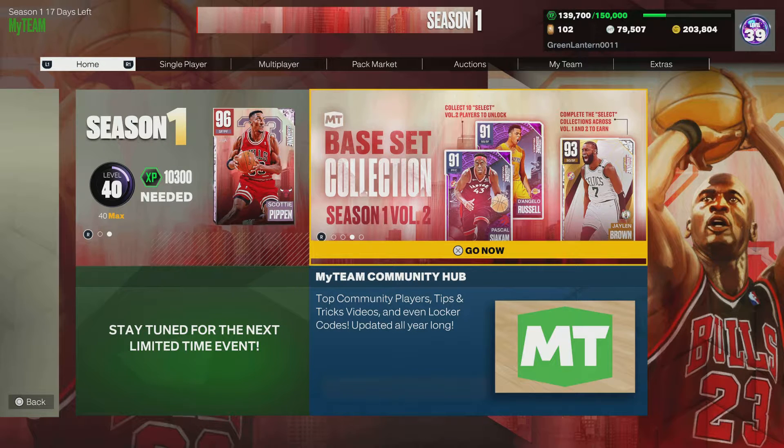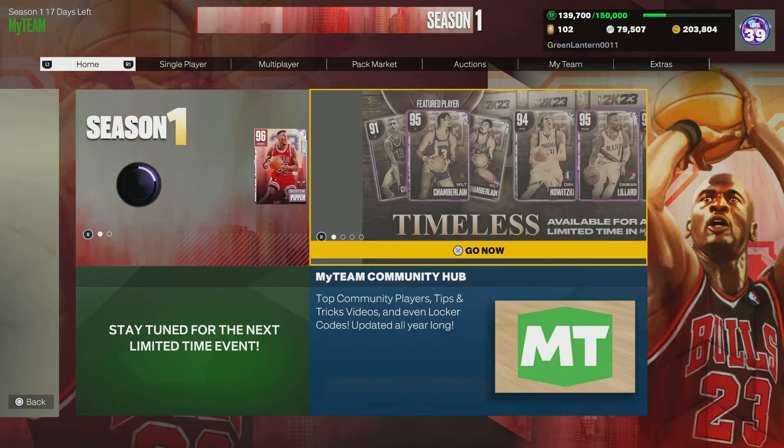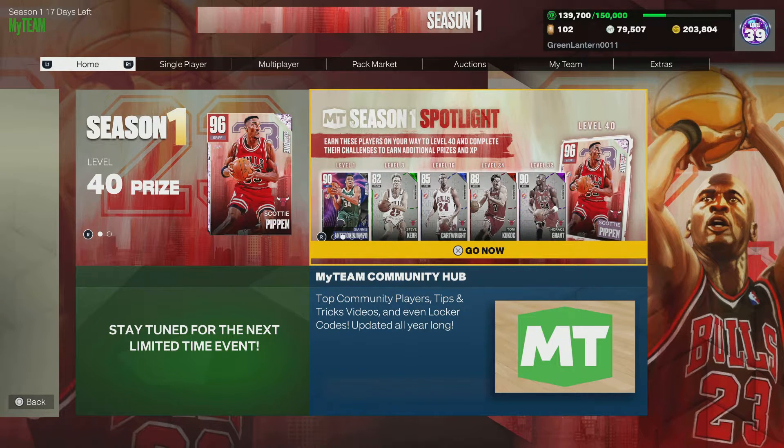Hi everybody, Green Lanham here. Welcome back to another episode of My Team Minute where we offer small reminders, hints, tips, and information that may be new to some and forgotten by others. This week's episode will focus on the WNBA logos and jerseys.